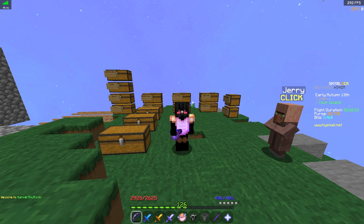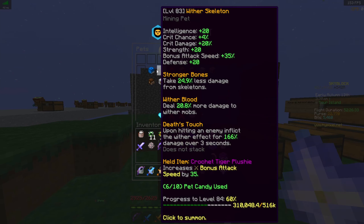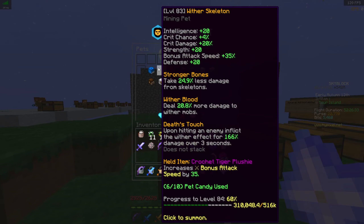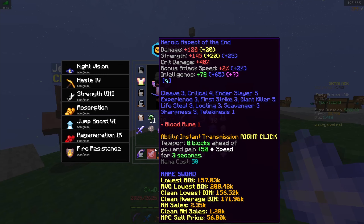So for this you're gonna need a Blue Whale pet around level 90 and a legendary Wither Skeleton pet around level 80. I would recommend Crochet Tiger Blushy on it just for the quickness of bow shooting. And then we're gonna need a frag five-star Shadow Assassin.